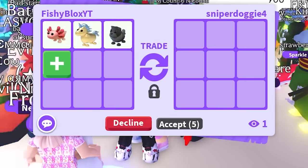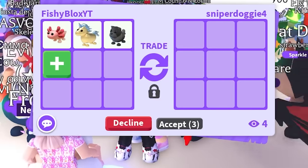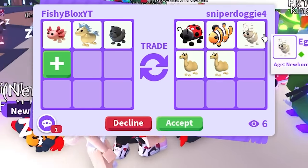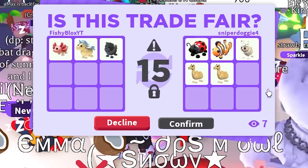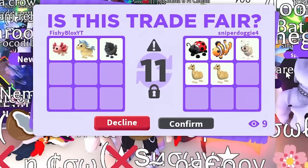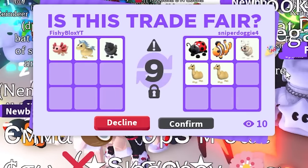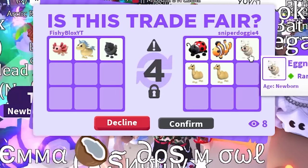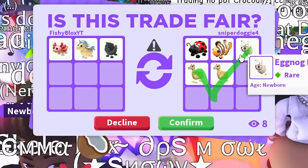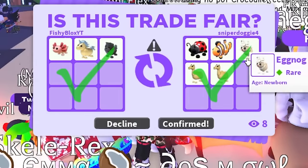Alright, back to putting in the pets. Let's see what their offer is. We have Sniper Doggy now. We have the Ladybug, the Clownfish, Eggnog Hair, and two Camels - they hit accept. So they're gonna get a huge upgrade, but the good thing is there's no green pets in the trade, so it keeps on going. We're not doing too bad so far. I like all these pets, and I don't see any green in them.